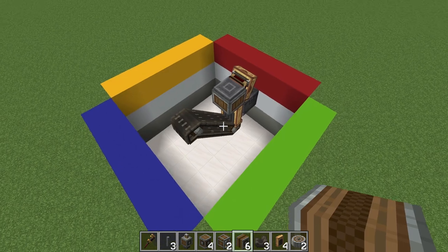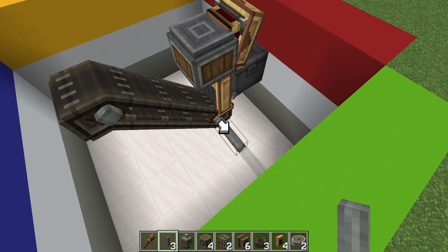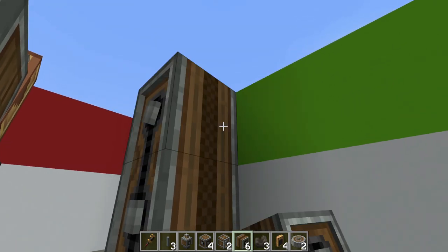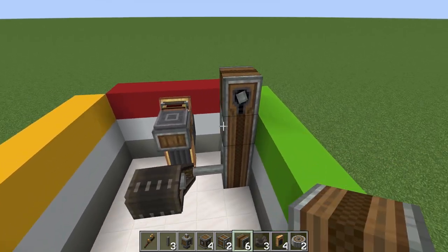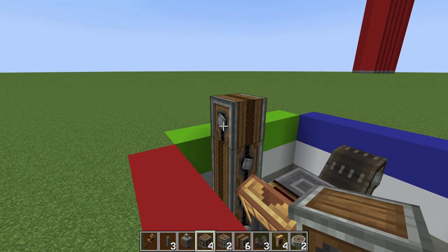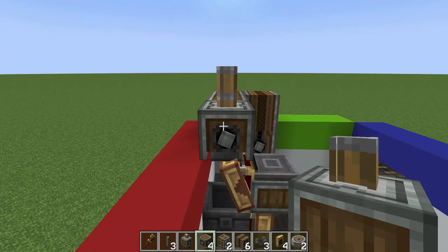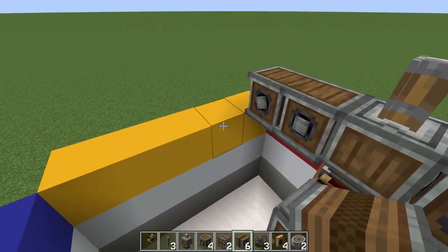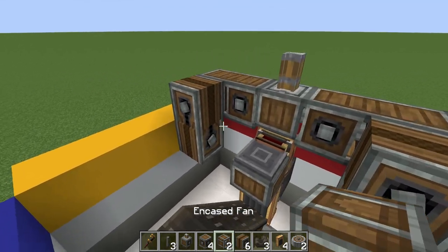Then get a mechanical belt and place it right here — one and one more so that it extends to ground level. Place another shaft on the right side and a total of four encased chain drives: one, two, three, and one more on top facing forward. Then place two gearboxes right behind it, and in the middle place a mechanical press right above the brass funnel.